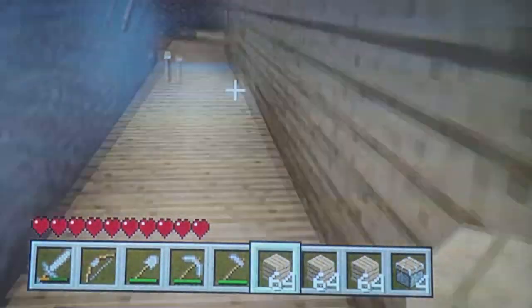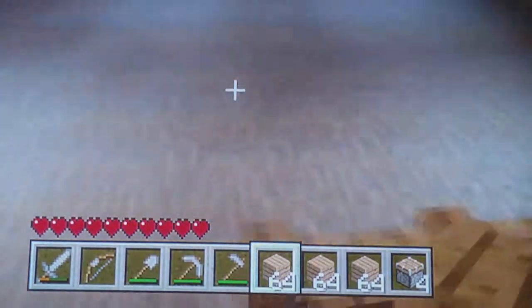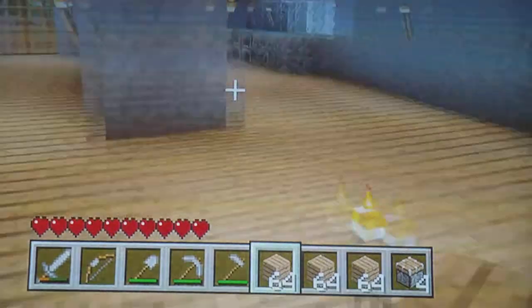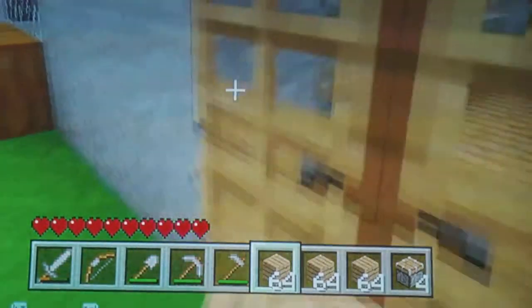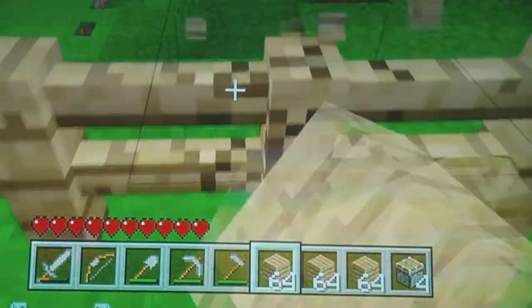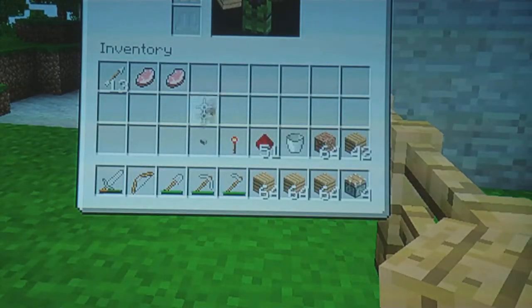Have you ever felt lazy collecting sugar cane? It's kind of annoying because you never actually want to hit it and have to go find it - sometimes it falls in different places. But with this, it'll just bring it to one spot. All you have to do is press a button. How fascinating is that? Just press a button.